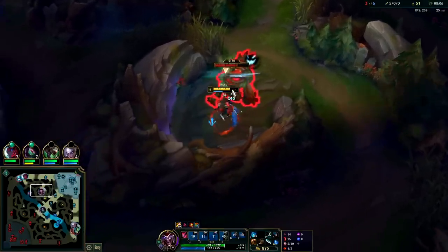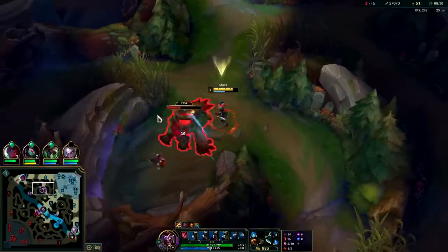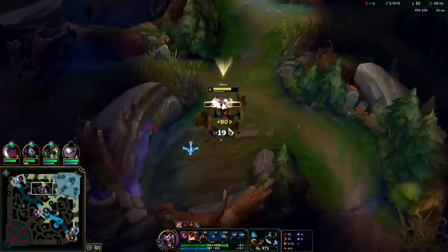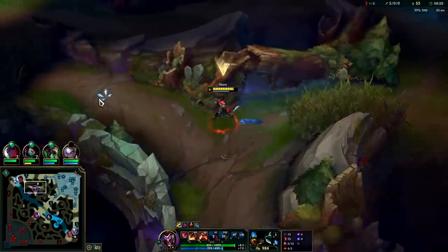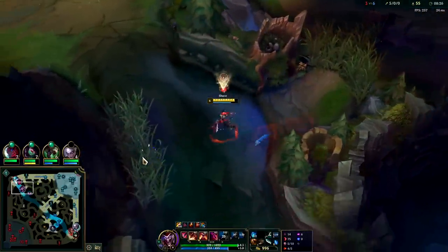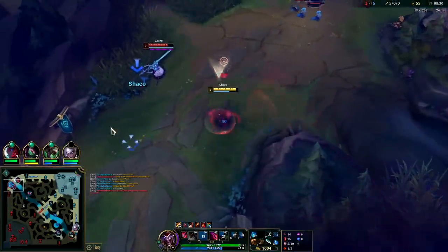I've noticed it's very challenging, if not impossible, to cancel monster auto attacks right now. Normally when you hard-CC a monster, it should stop from auto attacking you or cancel its auto. But even in this case the fear doesn't cancel its auto, the Q doesn't cancel its auto — it's very strange, almost like the monster auto attacks aren't even autos at all.